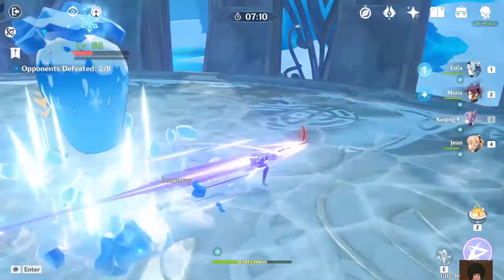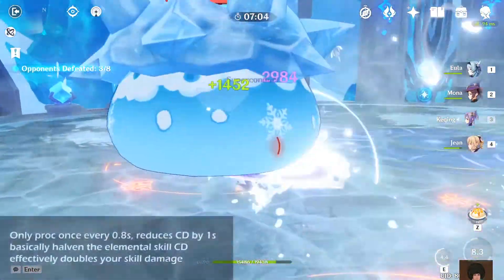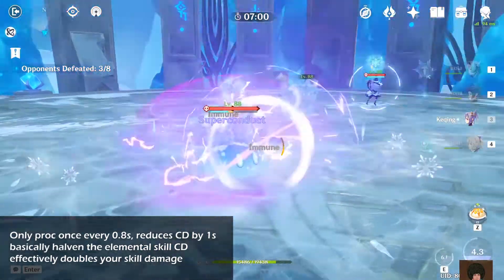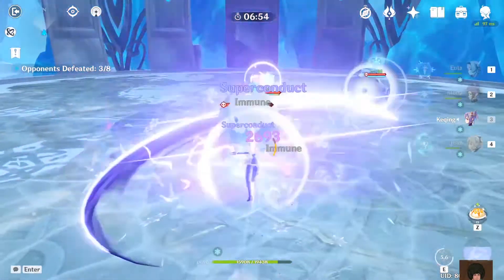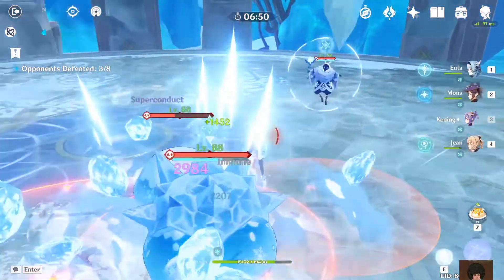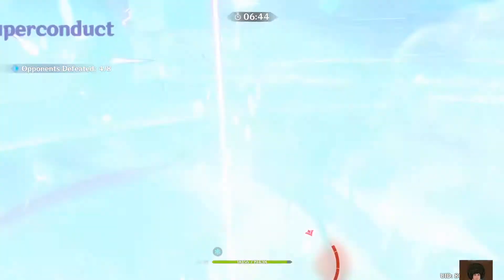So how much faster is it? Since it only procs once every 0.8 seconds and it reduces one second of cooldown, it's basically like halving your cooldown on the elemental skill. Damage-wise, it's like doubling your elemental skill damage on top of the 40% electro reaction damage bonus, so it's not bad in terms of damage.